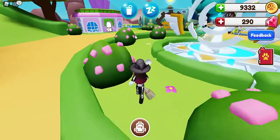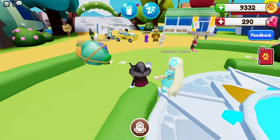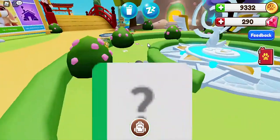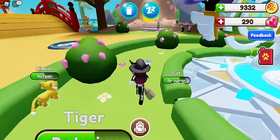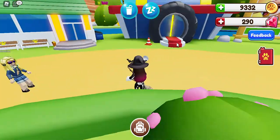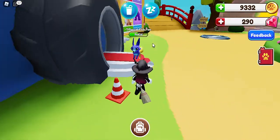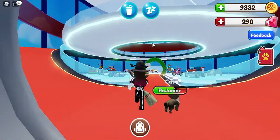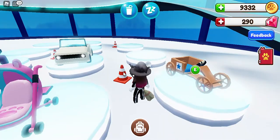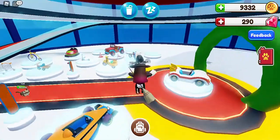Here are more NPCs: this is the evolution trainer, this is the trading guide, and this is the pet needs helper. Sometimes this little traffic cone will tell you to click it and you get coins for it. If you go inside the vehicle shop, the traffic cones in there will also tell you there are coins inside, so wherever you are, just go and click things just in case.